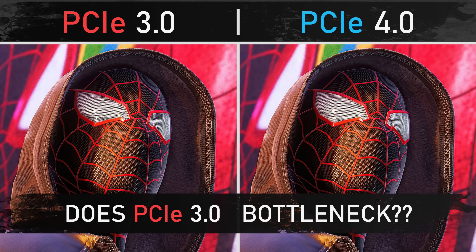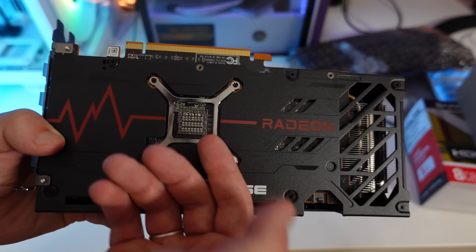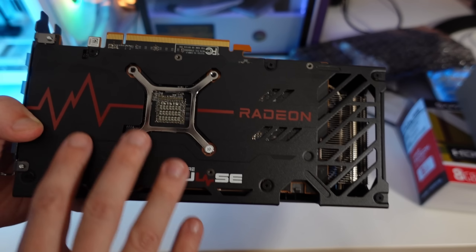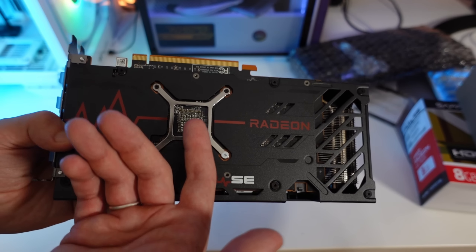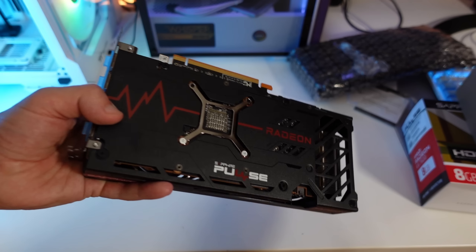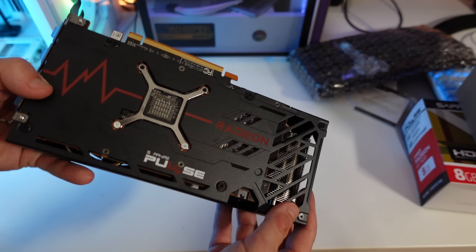For this video I bring you the comparison between PCI Express 3 and PCI Express 4 on the RX 7600, and this is important because these cards, like the recent 4060 and 4060 Ti, the 6600 XT, 6650 XT, 6600, 5500 XT and so on, only bring 8 lanes of PCI Express. So even if you have the 16 lane PCI connector, they only bring 8 physical lanes connected, meaning you have half the bandwidth you should with the full 16x PCI lanes.